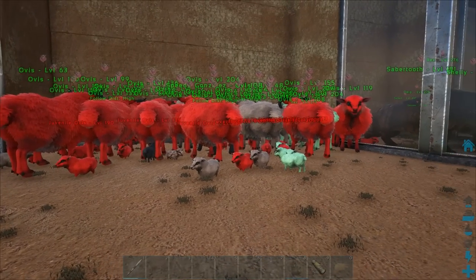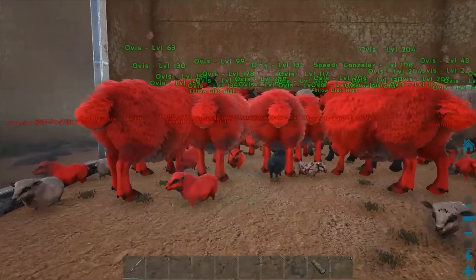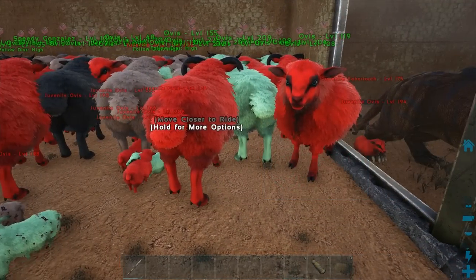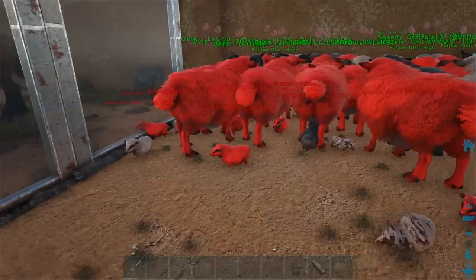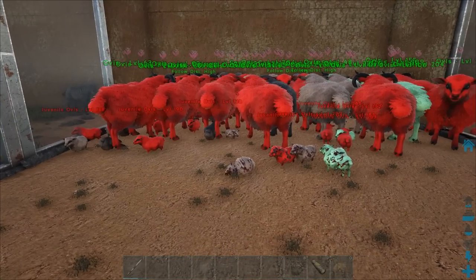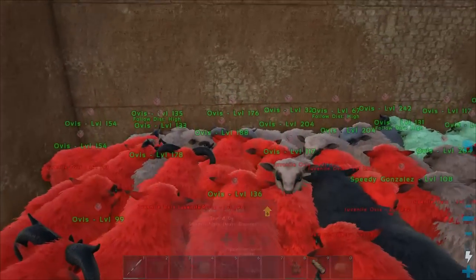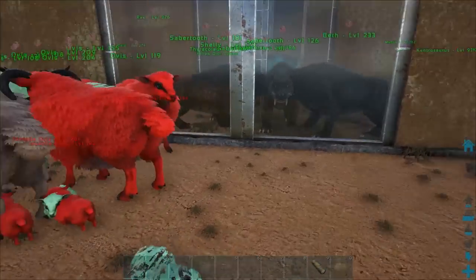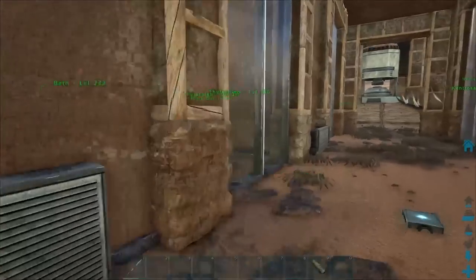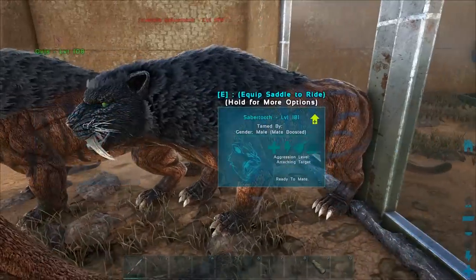Alright everybody, this has gone just a little bit out of control. I think it's time to do something about this Ovis problem we've got. If we get any mutations, they are an absolute nightmare to get. We officially need to make a slaughterhouse, because when they're all dying under all the other Ovis, they're hard to chop up and move around. We've got to do some more quality-of-life things at the base today. We may also do some taming, and we're still trying to progress our saber-tooth mutations.